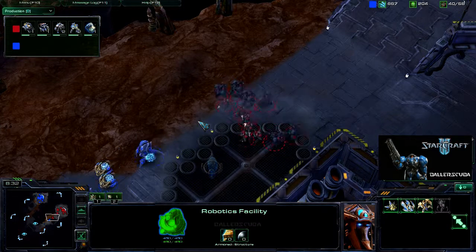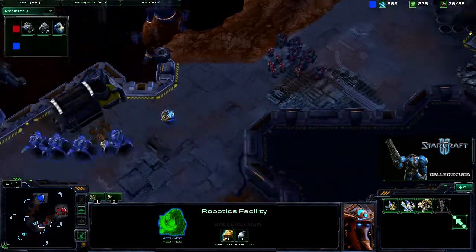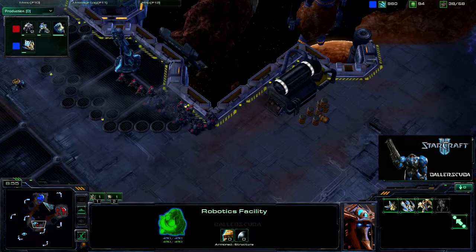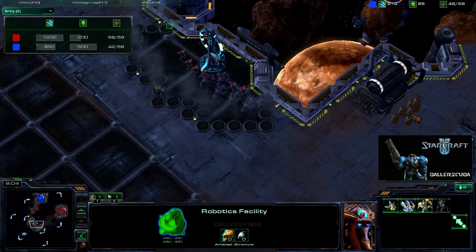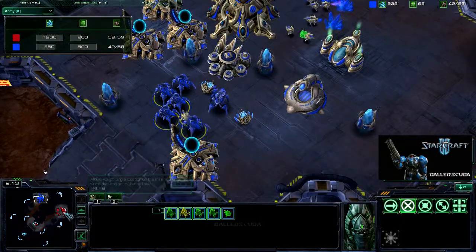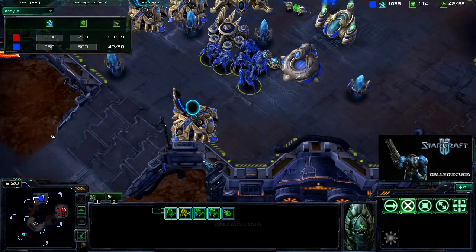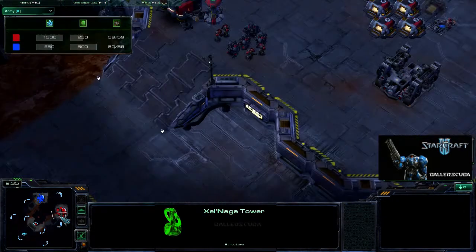I used a Stimpak following these guys — I shouldn't have used that. Taking out anything I can slow down. A random force field goes down — I don't know what that was supposed to do. Looking at the army count, I do have quite a bit of a lead here and should just automatically be moving in. I know these guys are weak, but that's what's stopping me. If I had countered earlier, this game could have been over, but I do not counter there.